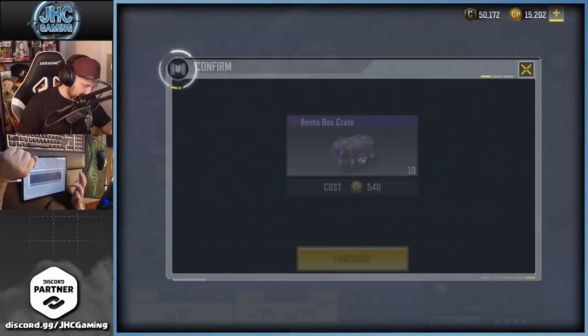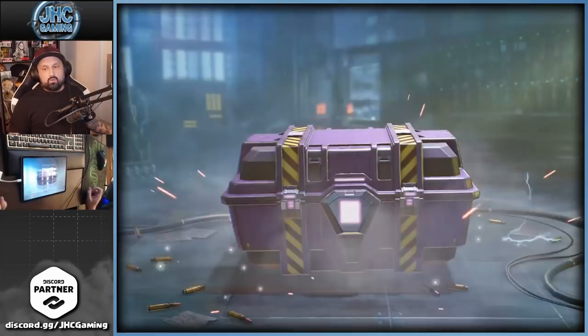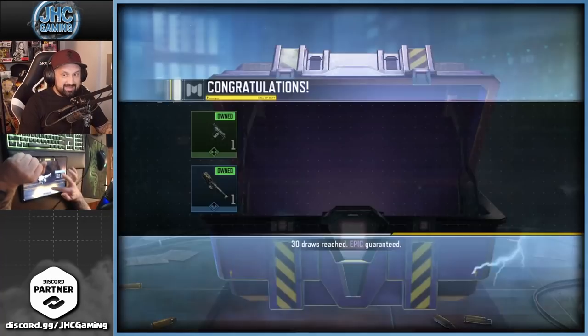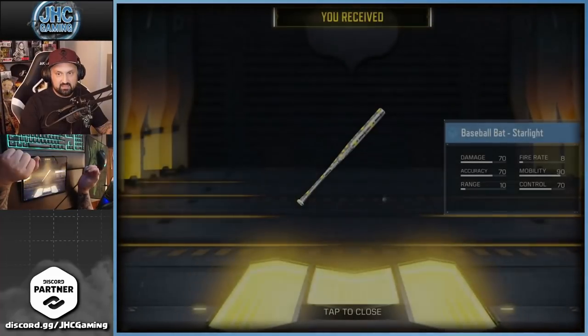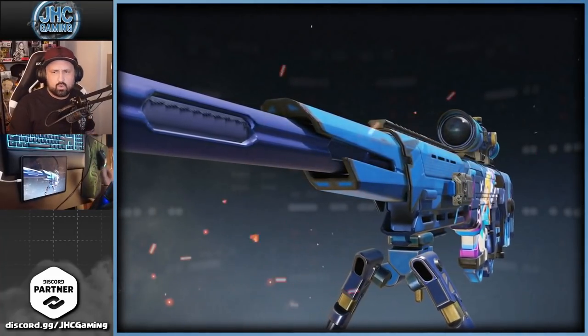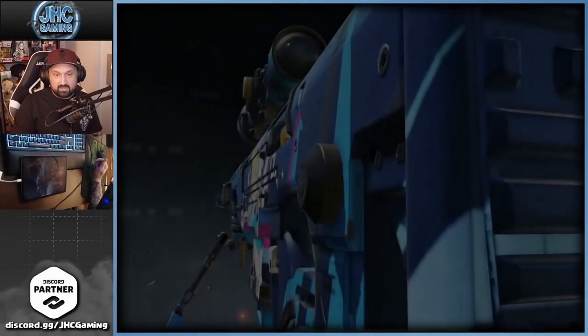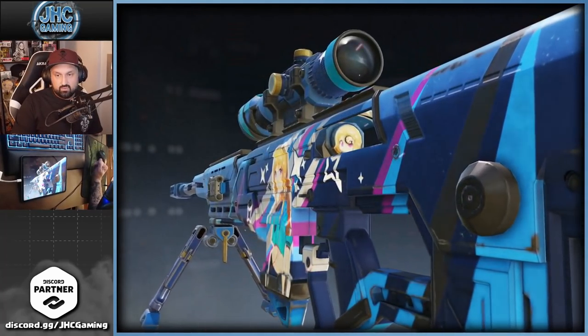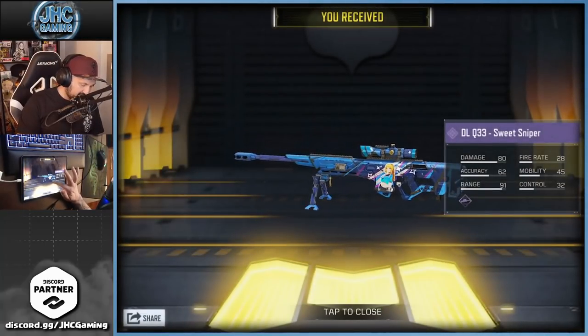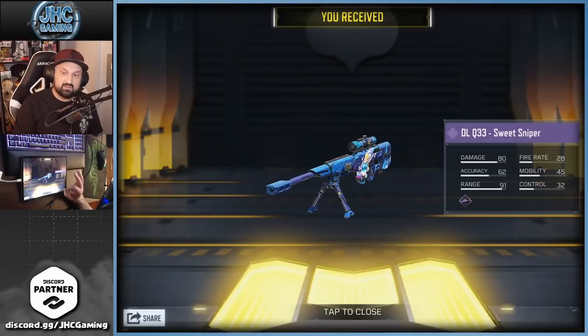The next 10-crate pull will contain one guaranteed epic — let's do it. FHJ again, FHJ again, GKS again, baseball bat — that's new. And let's go — we got the sniper! The DLQ! That is dope. I really wanted to get at least one of the three guns in my two guaranteed epics.